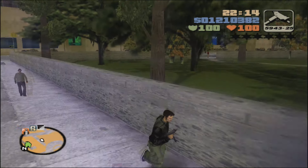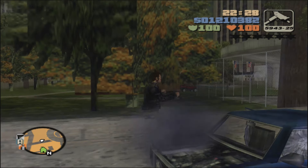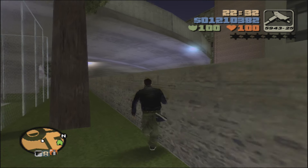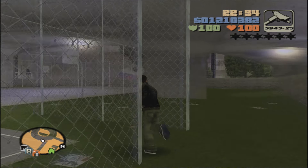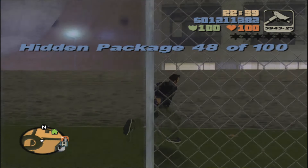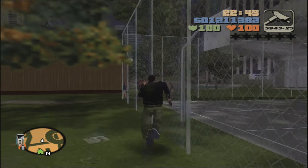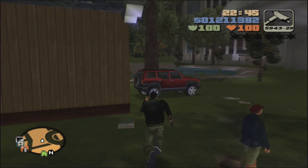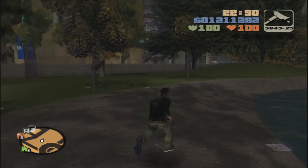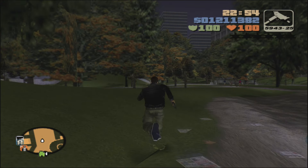Hop onto this vehicle, over the fence, and now we are in Middle Park. Head over here into the basketball court center for package number 48. We pretty much lost that vehicle, which is fine. Go ahead and head south — do not get into this Land Stalker here because that will start a very annoying vehicle mission, so that can be saved for another video.